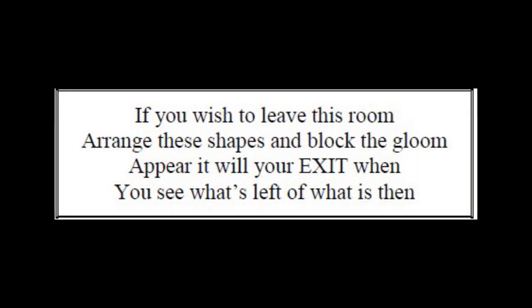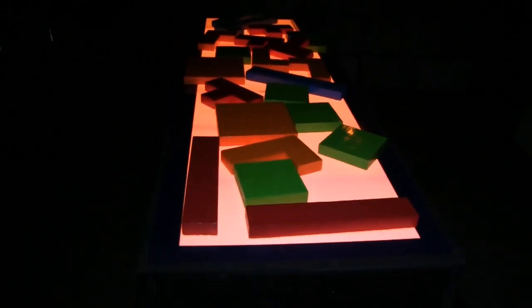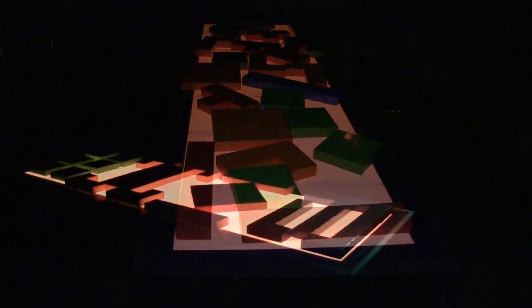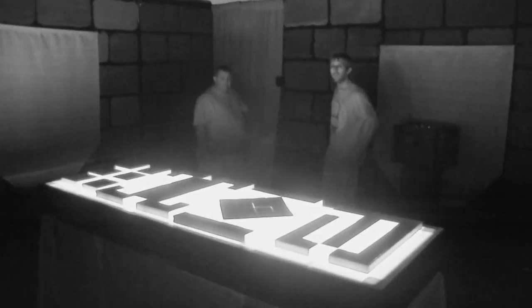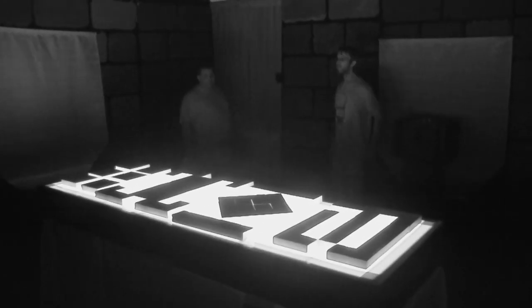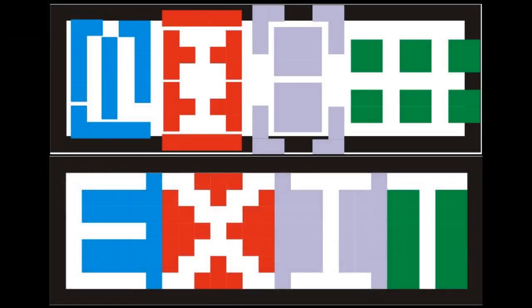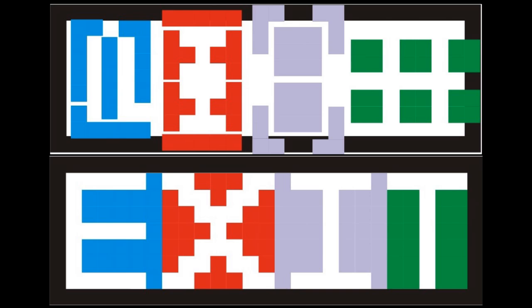Room five's puzzle side is a letter puzzle. The clue tells you to find the exit, with the word EXIT in all capital letters. The room has a table lit up from underneath and four sets of color blocks, usually mixed up when you arrive. You figure out you need to spell the word EXIT. The trick is that instead of spelling the letters using the blocks, you use the blocks to block off the illuminated table so the remaining light spells the word EXIT.